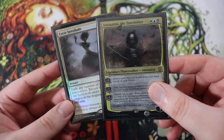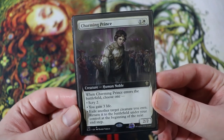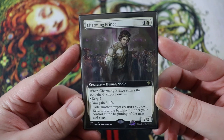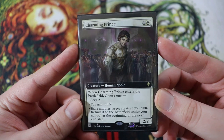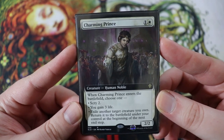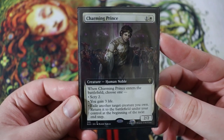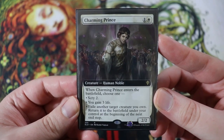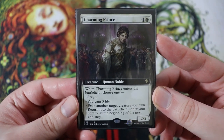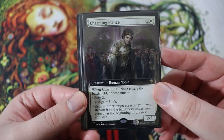Eerie Interlude is a fantastic card for a flicker deck, and that's what we're doing. Let's start talking about the deck. We're going to kick it off with certain effects — cards that help us flicker our other cards in case we don't have access to Aminatu or her signature spell. Kicking it off is the Charming Prince, a new card from Throne of Eldraine. He is a 2-2 human noble for one of any and a white. When he enters the battlefield, choose one: scry 2, you gain three life, or exile another target creature you own and return it to the battlefield under your control at the beginning of the next end step. It's a great versatile card. You can flicker the Charming Prince, and he can in turn flicker something else to trigger other ETB type effects.